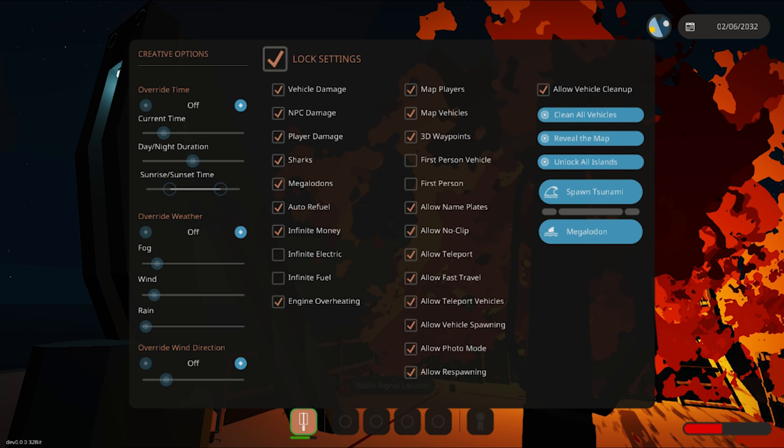Other options include teleport vehicles, vehicle spawning, photo mode, and respawning. There are also a couple of cool features: clean all vehicles, which is really useful in multiplayer or saves with lots of creations left around — one click clears all vehicles from the map. Reveal the map lets you uncover the entire map in one click and then fast travel to any location. Unlock all islands is another option — something you could do at new game start, but now available in-game.